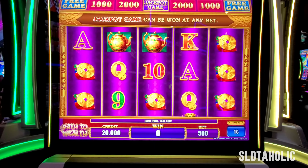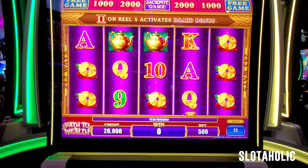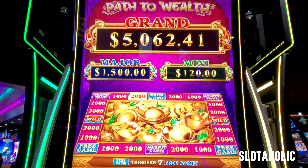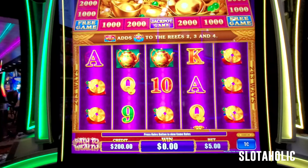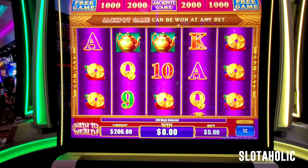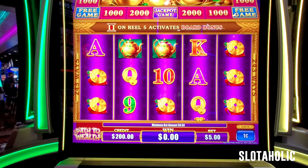I'm here at Cushada and I've seen this new game called Path to Wealth. I definitely went to check it out and show you guys. I played it a little bit, but not enough to really know the game that well, so we're gonna find out together. There's like the progressives and I have $200 in. We're gonna do the max bet of $5. The minimum bet is $0.50. Let's see what this game has got to give.